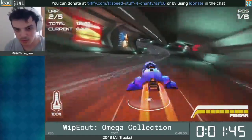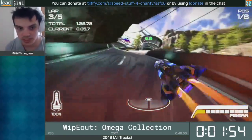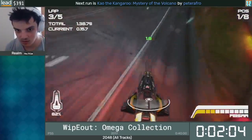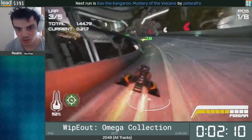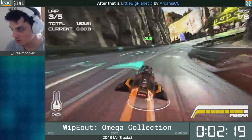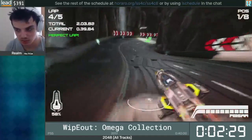A word on the power-ups I'm collecting: the only ones you really have to care about are the boost and the autopilot, which both come from the green power-up slots. Yellow power-ups are offensive — things like rockets and missiles — whilst green power-ups are defensive, which include autopilot and turbo. You can activate the autopilot, and the reason I do that is because you actually gain a minor speed boost from it. The only issue is that sometimes it will lead you away from the boost pads, which can make you go slower overall.